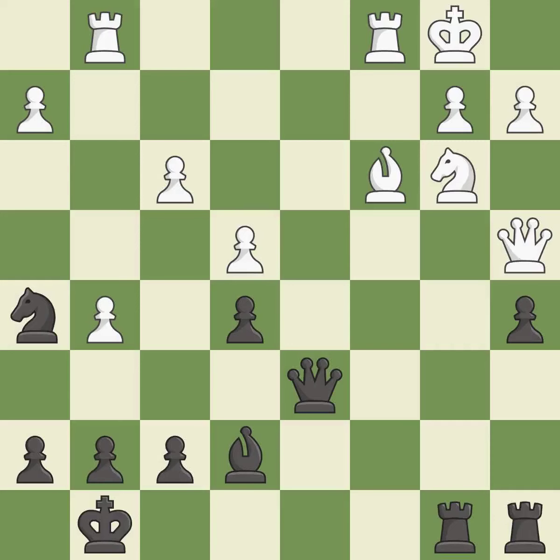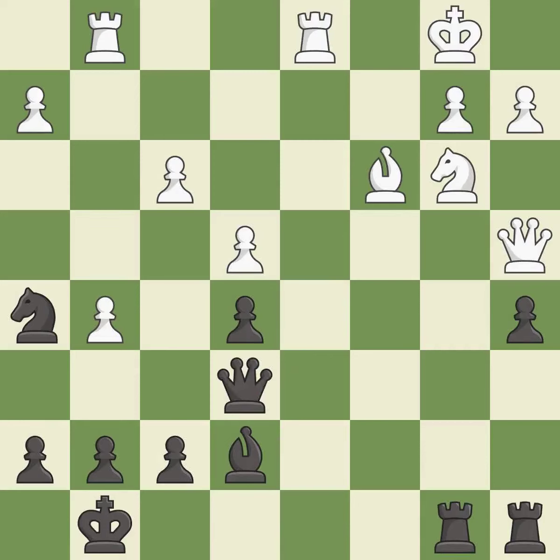This misses an opportunity to take an outpost with a knight. This permits the opponent to win a tempo by threatening a queen — it is a mistake. This wins a tempo by threatening a queen and forcing it to move away — it is excellent. This moves the queen to safety — it is best. This offers an equal trade of pieces — it is best. This kicks an opposing knight — it is best. This maintains the balance in material with a good trade — it is excellent.